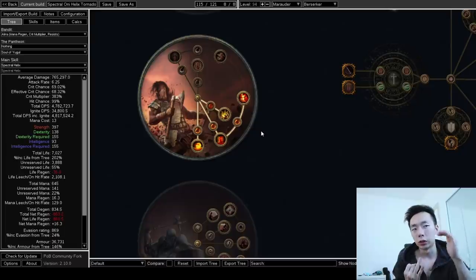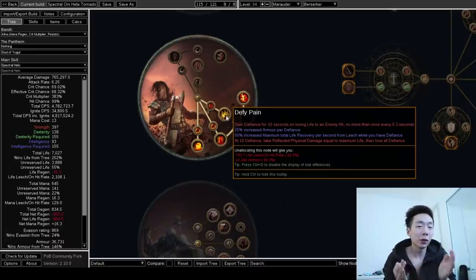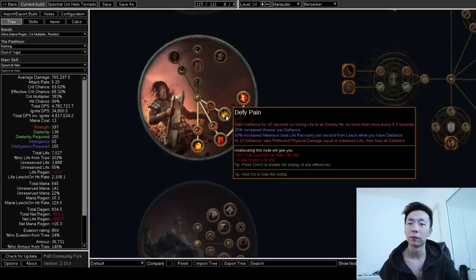Petrified Blood, as long as you do not reserve over 50% of your life, will allow you to Overleach. You can keep your leach rate going for up to four seconds as long as you're hitting something. This is multiplied further by Defy Pain — when you get hit, you get a Defiance stack, and each Defiance stack gives you more Overleach, so you end up with an insane amount of leach rate as long as you're getting hit. The other thing about Defy Pain is that people worry about taking reflected physical damage equal to max life when you hit max Defiance. The truth is you rarely hit max Defiance, and because of how much armor and physical mitigation you have this league, this really isn't an issue.